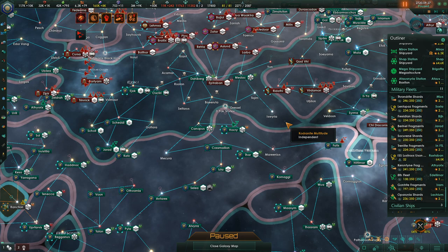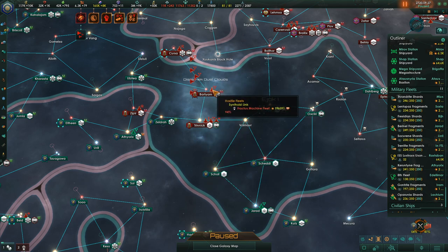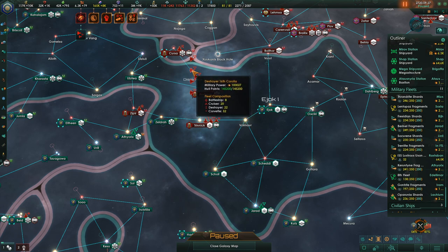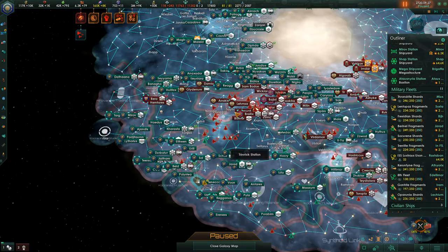Welcome back to Stellaris where we are still fighting the Galactic Entente. They have moved a lot of ships into this region — a 200k Synthoid Link fleet here. Remember, the Synthoid Link cannot really replace their ships. They've got another 88k fleet here, 100k, 100k, 100k, and over here about another 300k. So this is where the bulk of their fleet is currently concentrated.